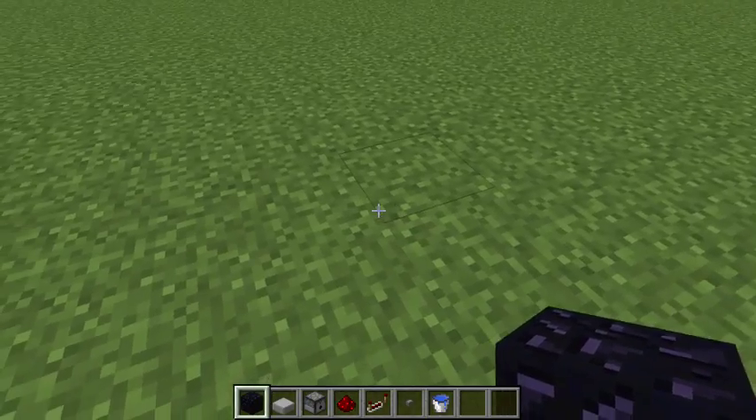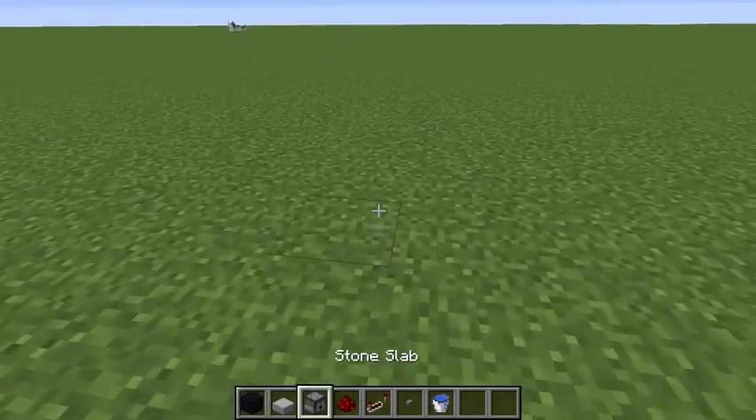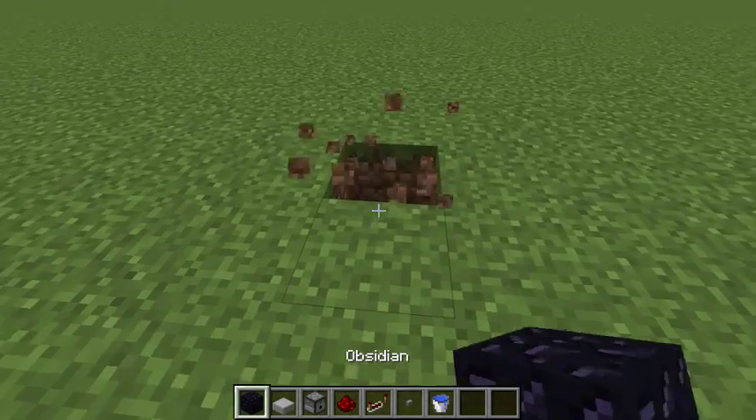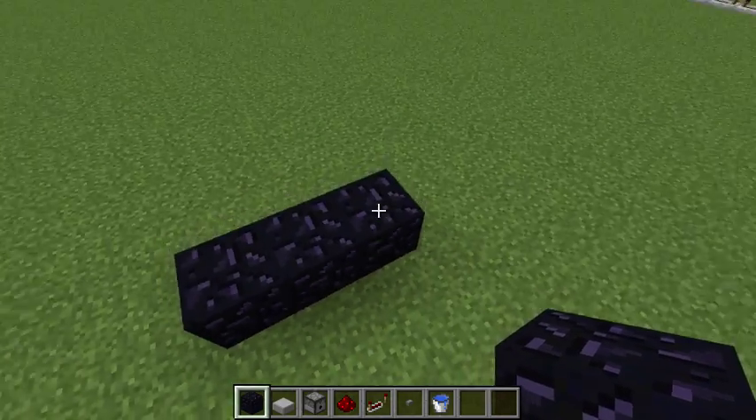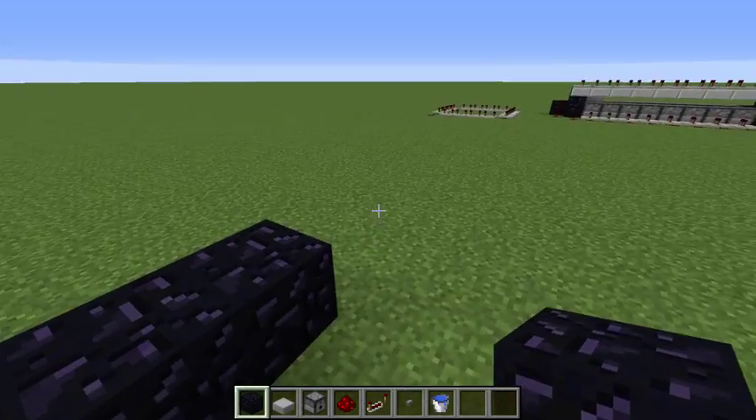To start off your TNT cannon, you're gonna want to place three obsidian — this is gonna be the back of your cannon.